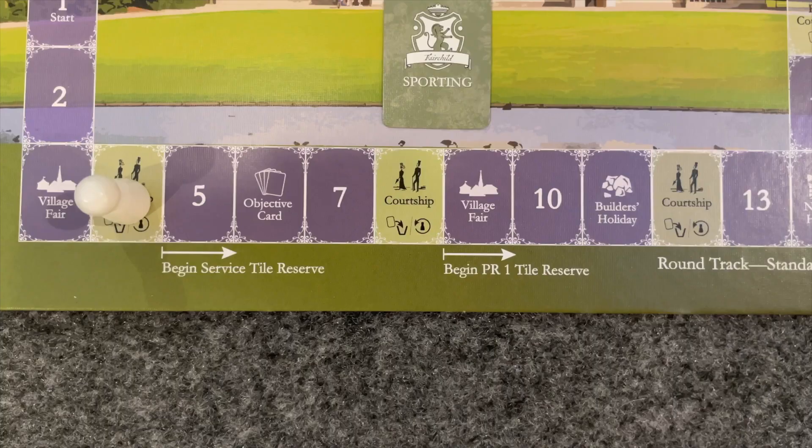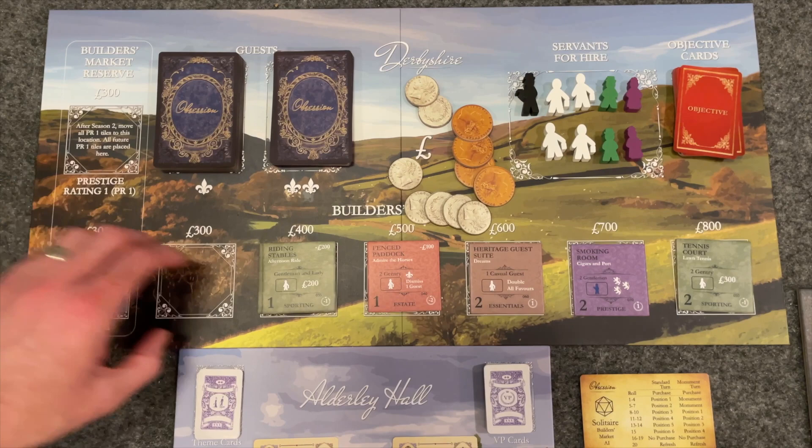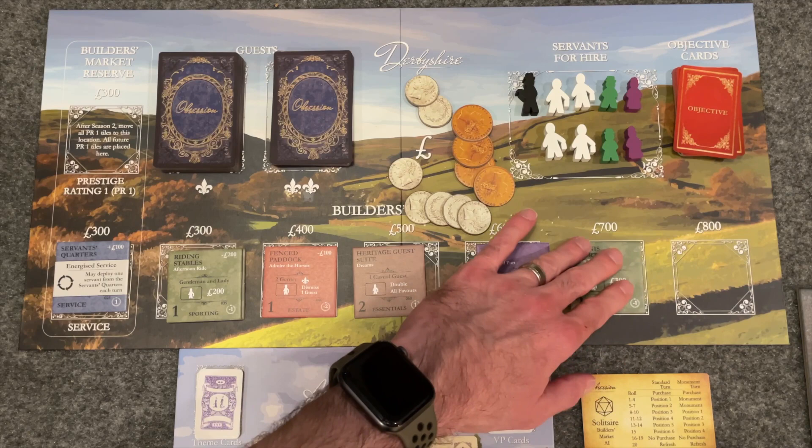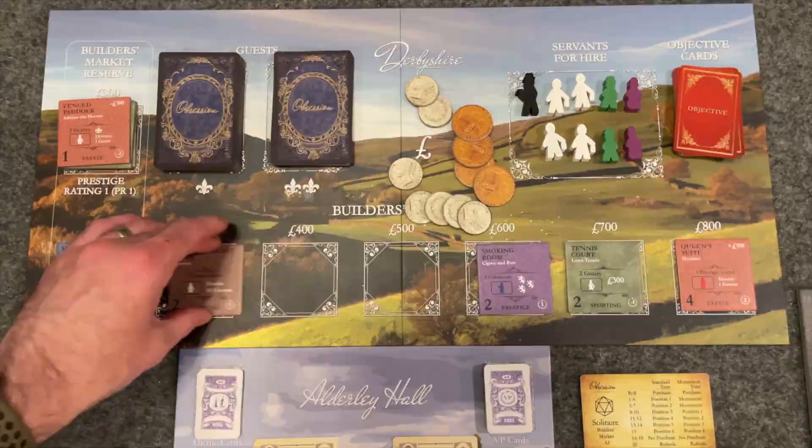You may use the Builder's Market Reserve in solo play, but you don't have to. After the first courtship round, move all blue service tiles to the Service Tile Reserve and then refill the market as normal. Any service tile drawn for the remainder of the game goes into the Reserve rather than filling a spot in the market. After the second courtship round, you'll do the same with all tiles that have a prestige rating of 1. Any tile may be purchased from the Reserve — even if it's not on top — for £300 plus or minus that tile's modifier. Tiles in the Reserve do not get reset during a Builder's Market refresh. Later in the game you won't want the market gummed up with service tiles and low prestige tiles, so this gets those out of the way — but it does mean the AI is more likely to scrap a tile you really want.